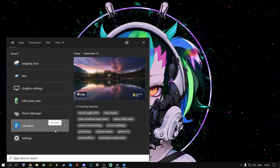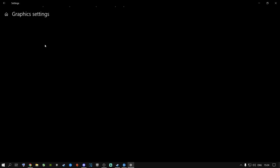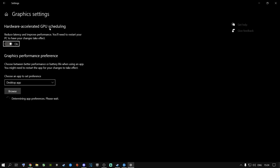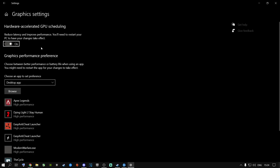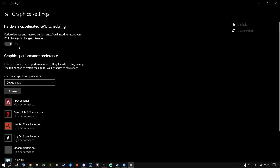Next, go to the Windows Search button and open up Graphics Settings. Go to Hardware Accelerated GPU Scheduling. For most people out there, I highly recommend switching this on. If you are a streamer playing and streaming at the same time, I'd recommend maybe switching it off and you'll need to restart your computer. But if you are just playing the game, I highly recommend switching it on and leaving it on.